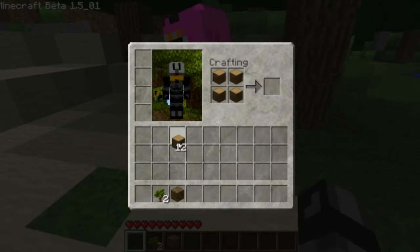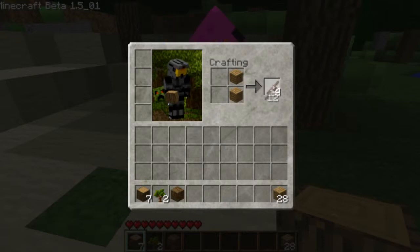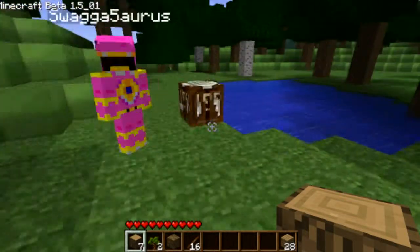Should I get a crafting table down? I need planks first. So you put wood in there, then create planks. Then use planks and put them in a line to create sticks. They all sort of multiply out, so you do get quite a bit from just a couple bits of wood. Should I just make the crafting table? Because I'm already on it.